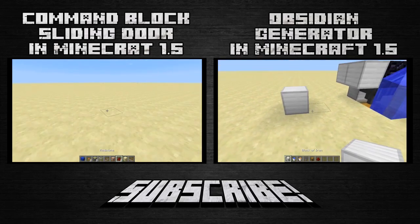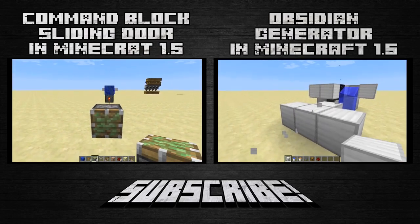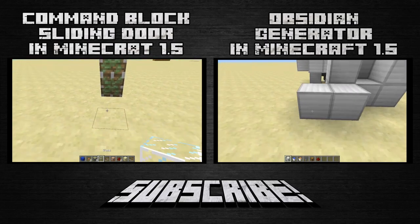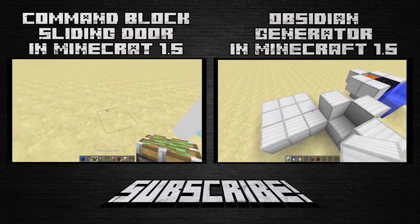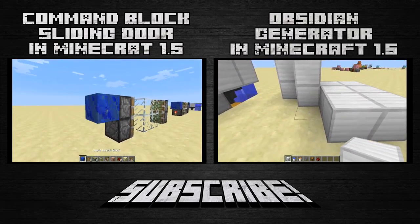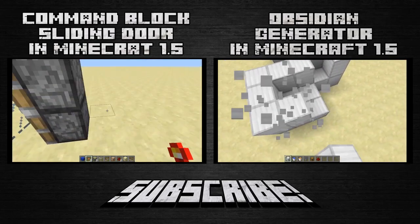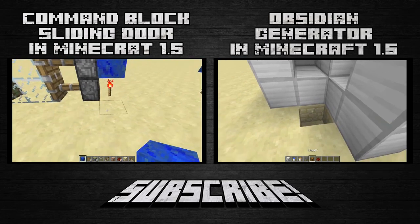Something you could have missed on the left side of the screen: there is a command block sliding door that can be used in Minecraft 1.5. It uses the Testfor command, so it definitely has to be at least 1.5. It's really simple — you can make it open for people in Creative, Survival, or just you, or whatever you want. On the right side of the screen you'll see another generator tutorial on how to make an obsidian generator in 1.5.